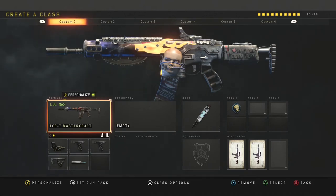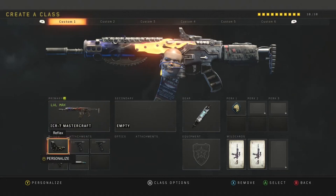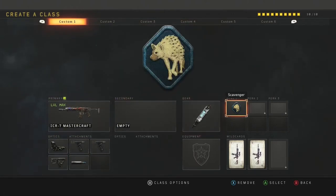Starting off with the ICR class setup. I use a lot of attachments on this gun: reflex, grip 1 and grip 2, quick draw, and FMJ. You can take FMJ off, but that's preference. Then I use stim shot and scavenger.